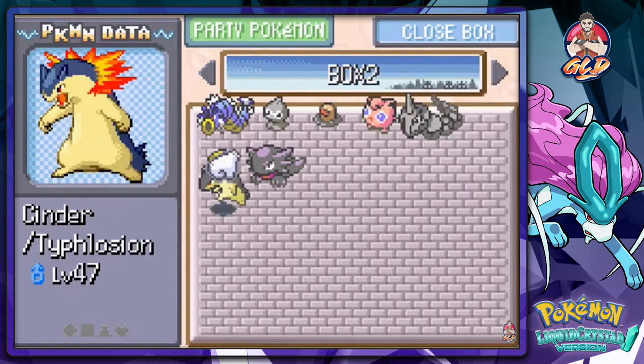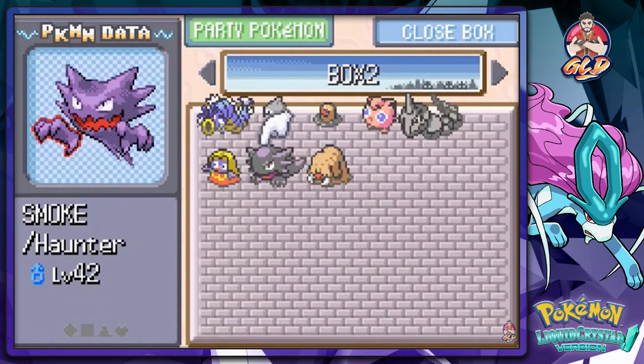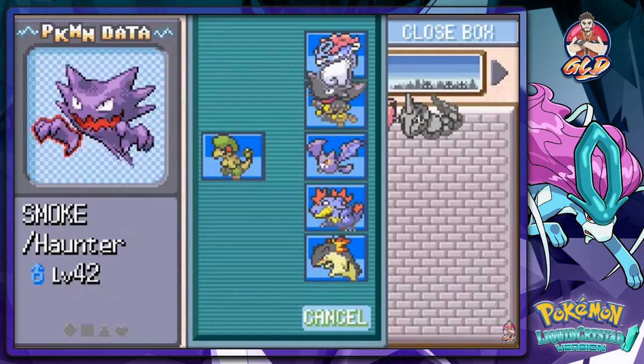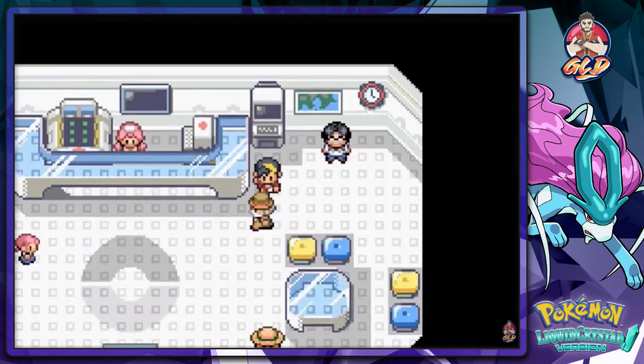Let's get back Cinder - replace him with Avalanche because right now Avalanche doesn't really have a good move. Let's put Smoke in because it does have other moves. Take away Kid Thunder for a little bit - actually no, Kid Thunder needs to be here. Let's go with Crowbat for right now. Let's take care of business now - I won't do any transitions right here.